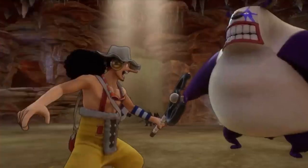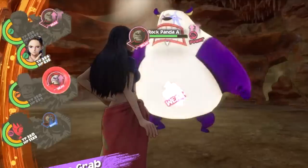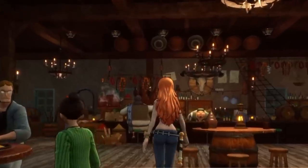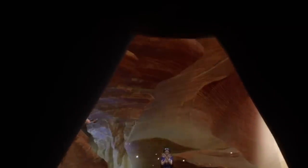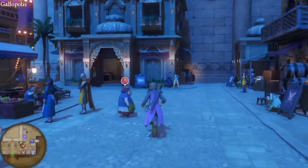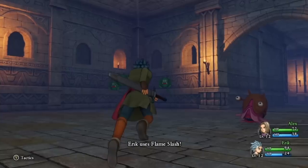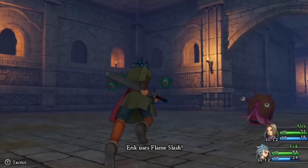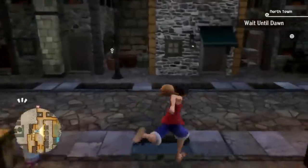One Piece Odyssey stands out amongst previous entries, which were usually more focused on action-adventure, by being a very traditional turn-based JRPG. Gameplay is split between exploring very linear levels, interacting with characters to advance quests, and turn-based strategic combat. A lot of DNA from Dragon Quest XI can be very evidently felt, as Odyssey was developed by a team that assisted with creation of that title — considered one of the best JRPGs of recent times — so there's certainly a lot of promise here.